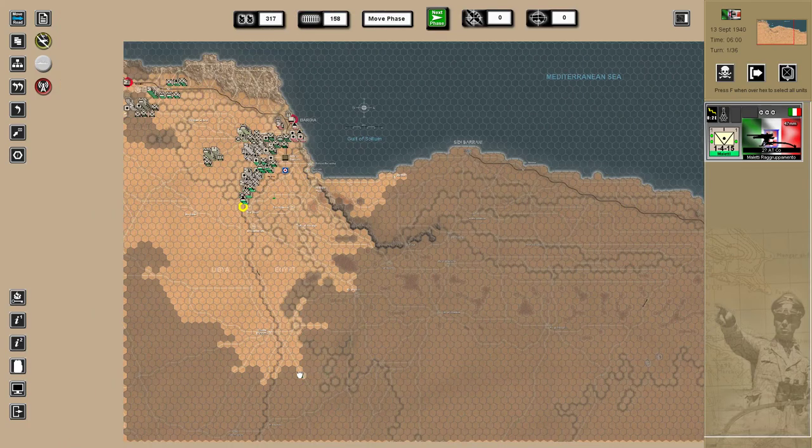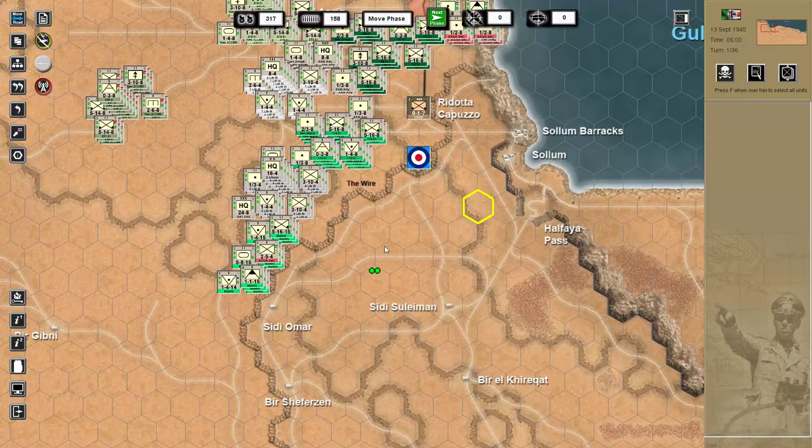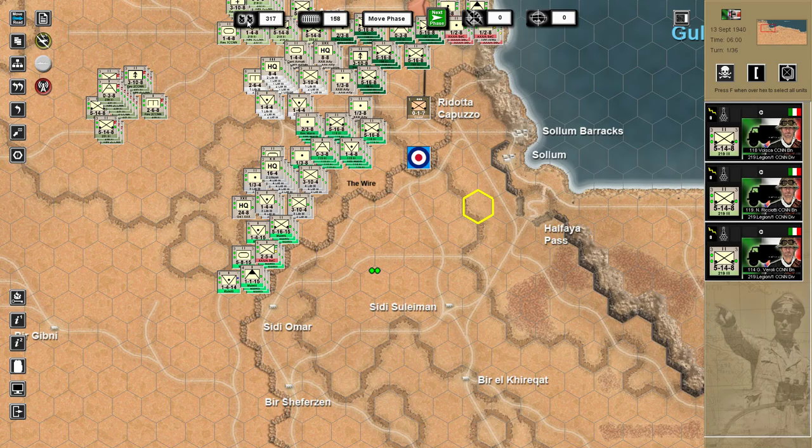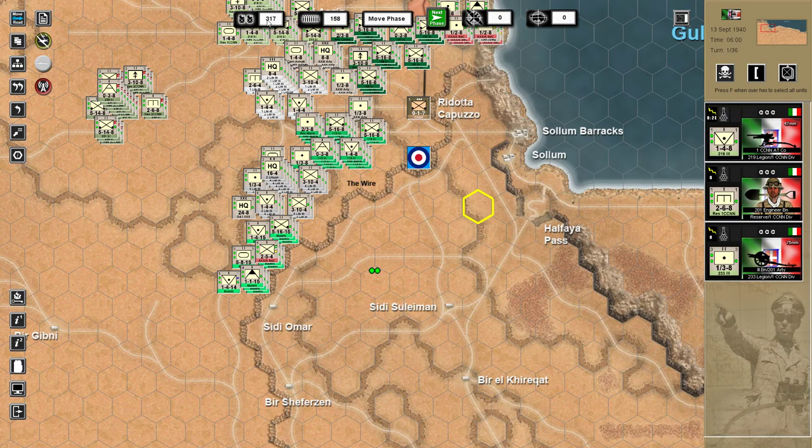This is a phenomenal amount of movement. Obviously we are paying for this. The reason why we can make such a large leap is due to our logistics. Do note that we are playing as the Axis side, the Italian forces. We can see that we have over 300 fuel and over 158 ammunition.